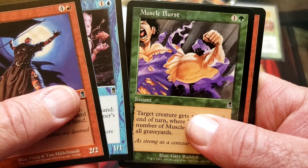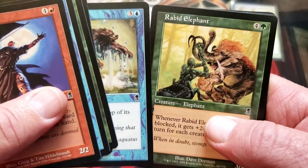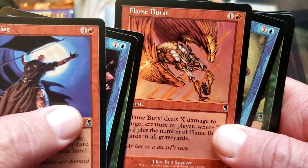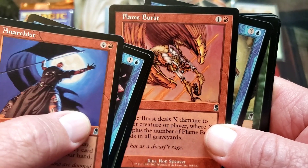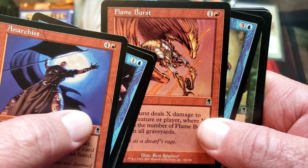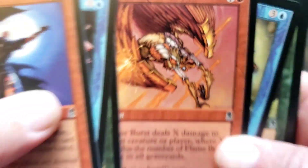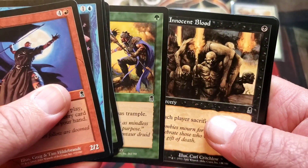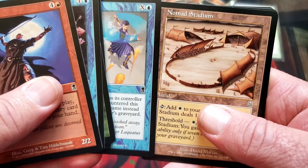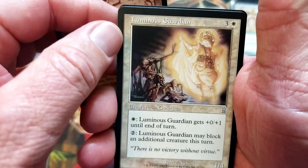Anarchist, Escape Artist, Muscle Burst, Flame Burst. Mr. Spencer — Repel. See, back in the day Ron Spencer was like Seb McKinnon. I feel like after his wife passed away he kind of drifted off into his own world and never returned to the art world of Magic. Seb stepped in and took his place, because they're both equally popular for their time frame. Innocent Blood. Nomad Stadium — these old arts are so cool.